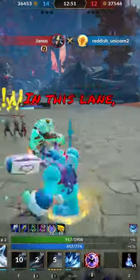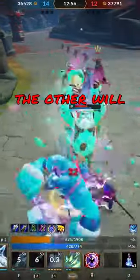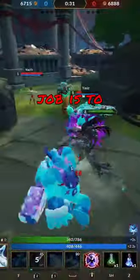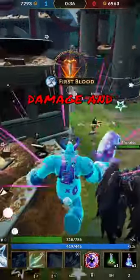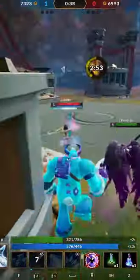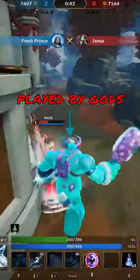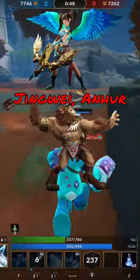The lane on the outside of the map by the gold fury is played by two members of your team and is typically called the duo lane. One of you will play the carry/ADC role and the other will play the support role. The carry's goal is to be a high damage player focusing on shredding supports, objectives, and towers. The support's job is to build high defense and help their team by leading in fights, soaking up damage, and disrupting the enemy's attacks. Supports are typically played by gods such as Bacchus, Ymir, and Athena, and some good ADCs are Jingwei, Horus, and Sol.